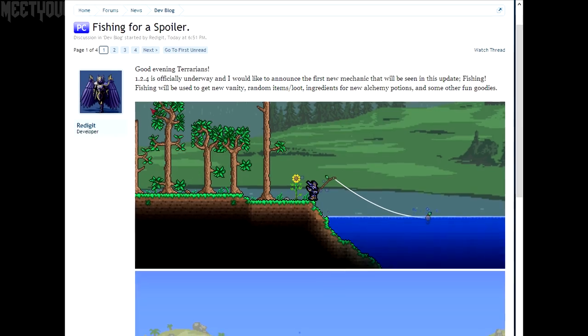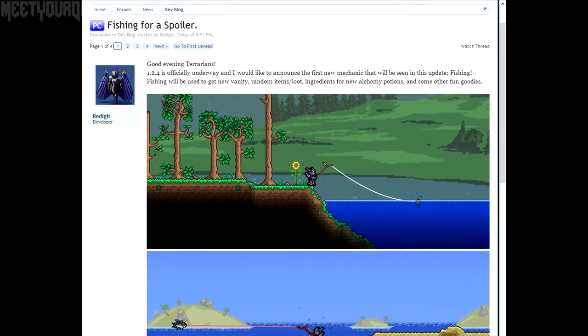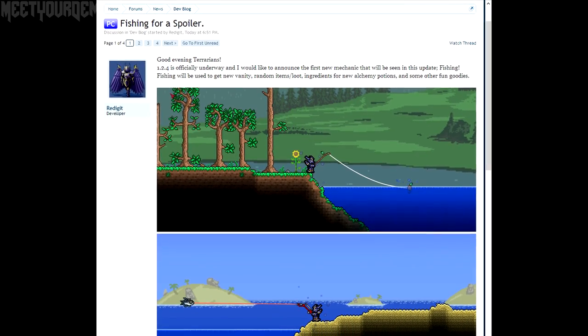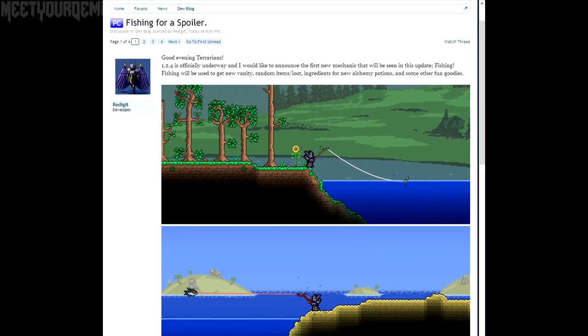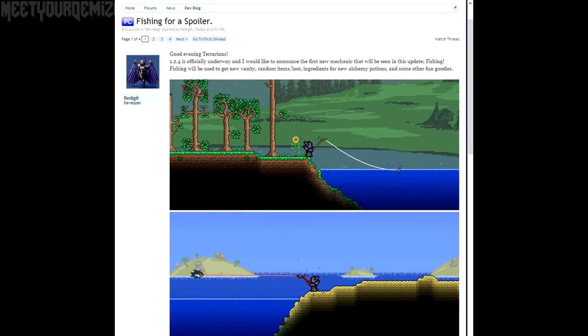Before some of you start getting excited thinking this is a new Lunar update, I'll be the first one to break it to you that it's not. The 1.3 update is the big one that's still coming and supposedly the last one that Red will be doing himself before letting his team continue on with future updates, which it seems like they've been getting some experience with smaller ones.